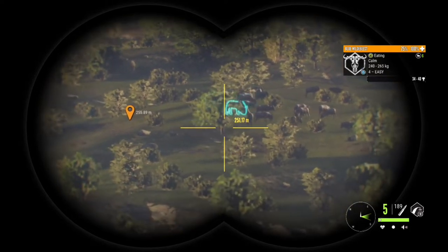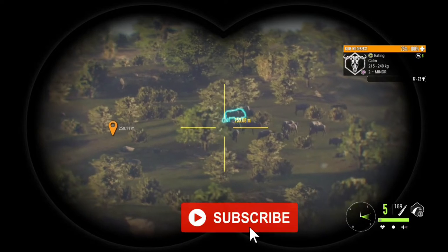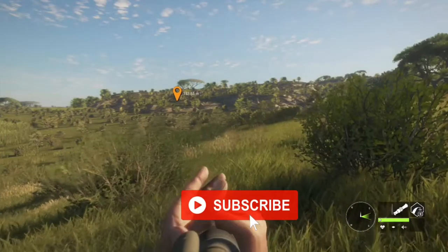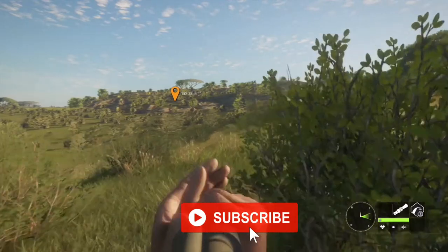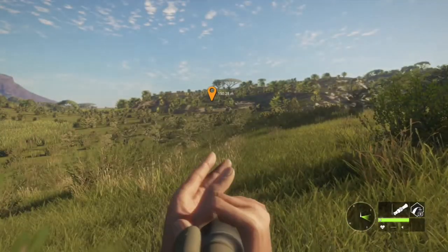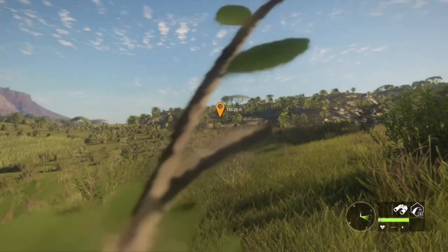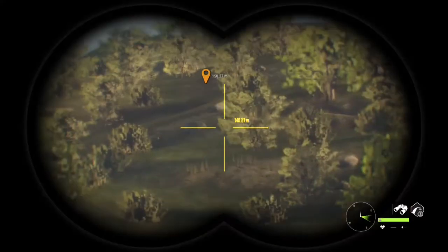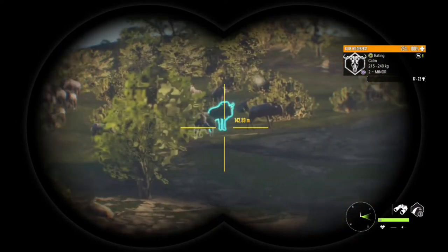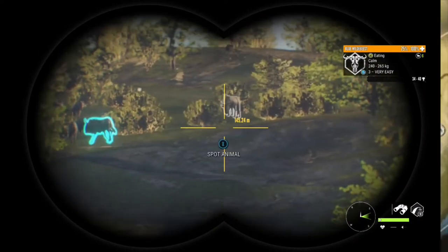Before we get into that, please take a quick sec and hit that subscribe button, press the notify bell, and make sure to never miss another video. Alright, let's get down to it. We are on the Savannah map. Most of the time I tend to find wildebeest when they are in their feed zone, and that is between 3 and 9 a.m.